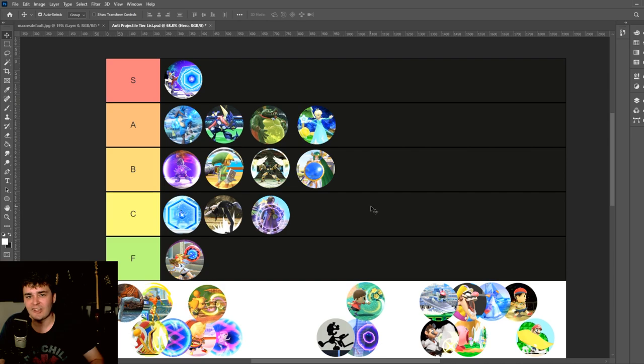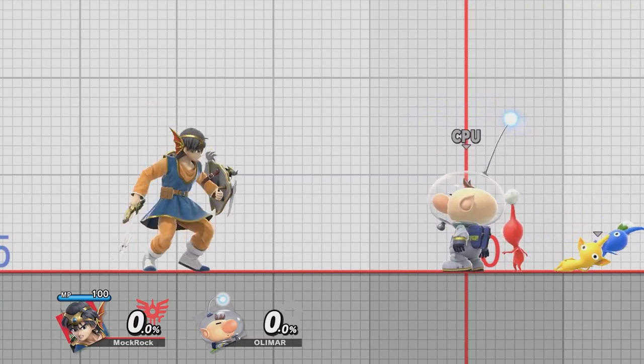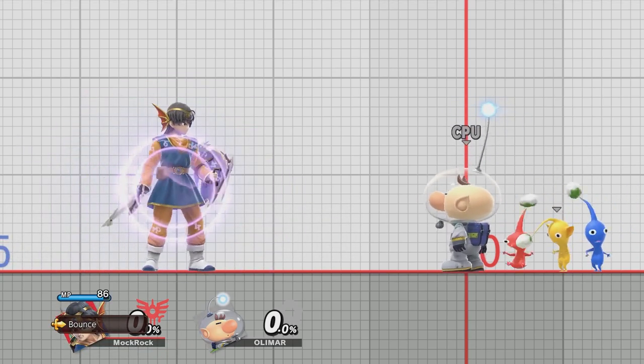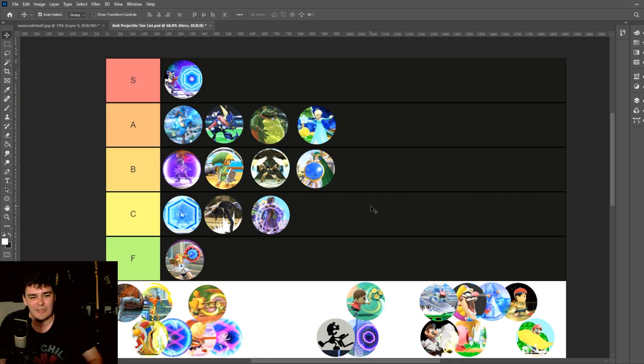Hero's Bounce — I'm not evaluating his entire down special, that's a whole new world to get into, but just Bounce: sure, it makes sense to have on this list. It would be incredibly stupid if you could just apply it to him reliably all the time, but the fact that you can't I guess balances it out to a degree. Still arguably too oppressive in certain matchups.